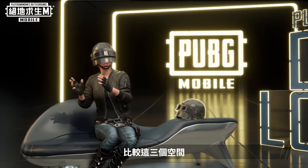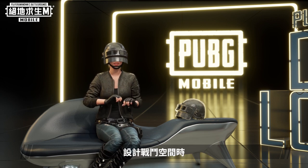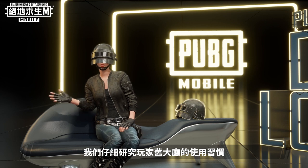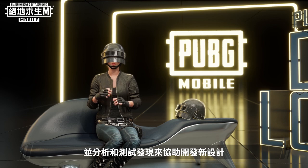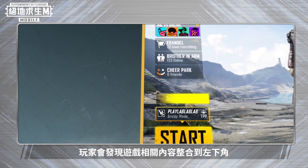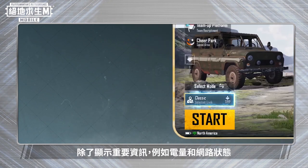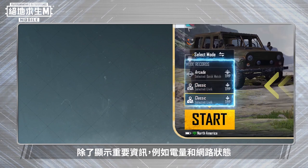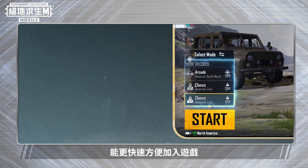When comparing these three spaces, players will be most familiar with the battle interface in the middle. While designing this space, we carefully studied player usage habits for each section of the previous lobby and analyzed and tested our findings to help create the new design. In the new lobby, you can see that the game-related content has been integrated into the lower left corner. In addition to displaying important information such as battery level or network status, it also records recent gameplay choices, allowing you to be more quick and efficient.